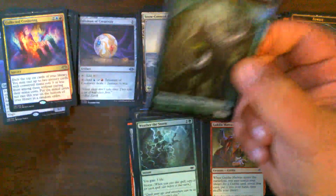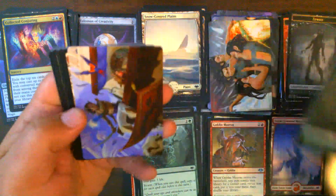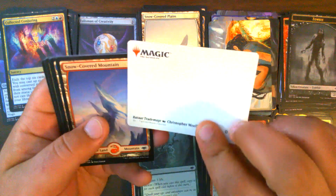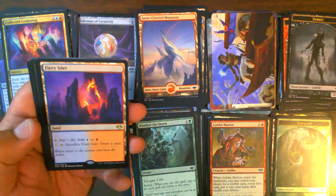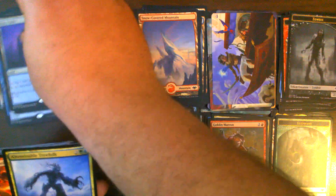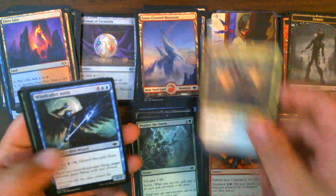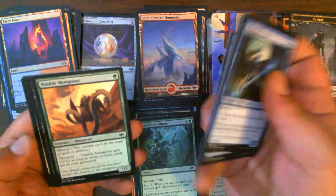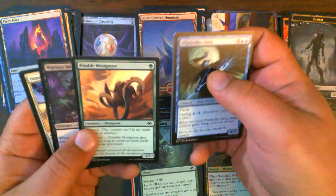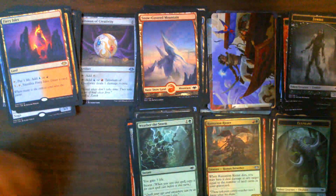Pack 27 — Nimble Mongoose used to be one of my favorite creatures. Foil Elephant Token. Bazaar Trademage, Snow-Covered Mountain, Fiery Islet — we like Fiery Islets around here. Free Folk, not what we're looking for. Flamebolt, that's a good one. Replication Riders, good one too. Nimble Mongoose in the commons — I miss you being good.